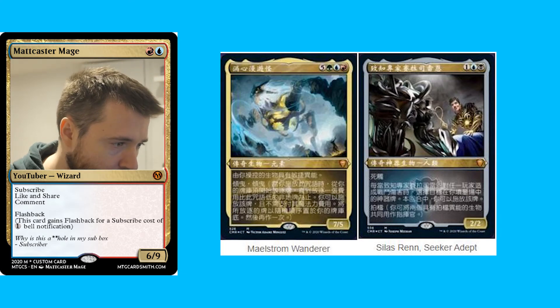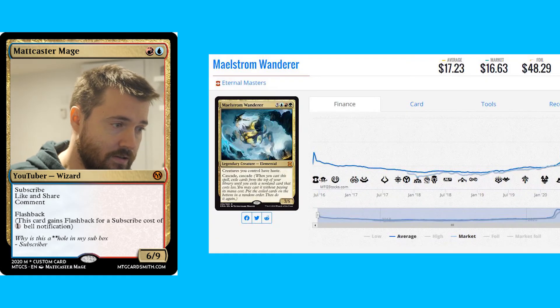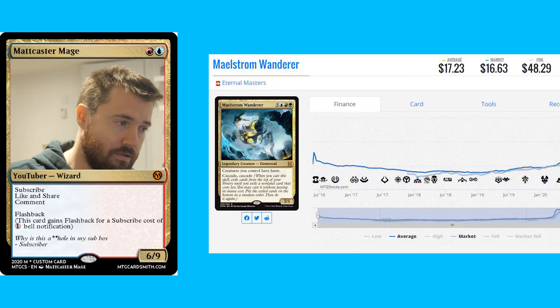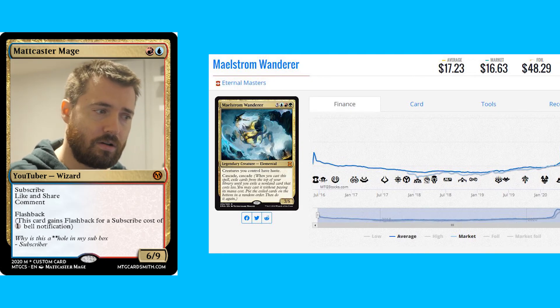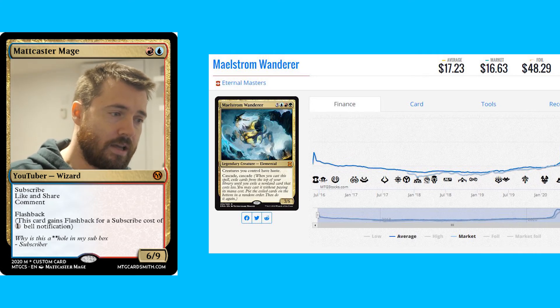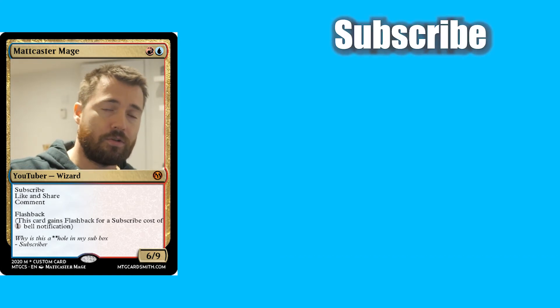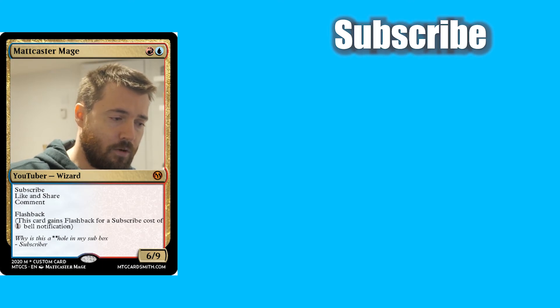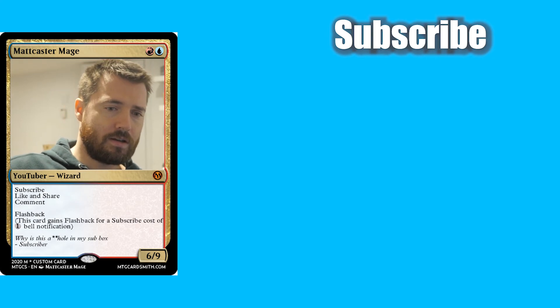We have Maelstrom Wanderer and Silas Renn, Seeker Adept. Maelstrom Wanderer is actually a pretty expensive card — it was last reprinted in Eternal Masters and goes for about $16 to $17 on MTG Stocks right now. But it's more about the foil, which is $48.29, and that's not even the original printing. I think that might be the highlight I've seen today — probably Maelstrom Wanderer — so not as hot as yesterday's spoilers, but we are getting some good cards.